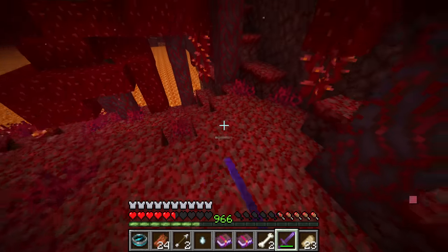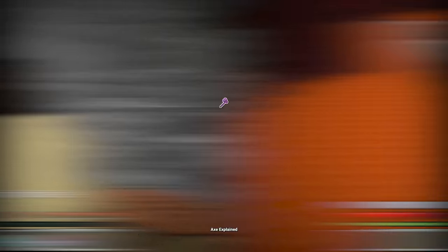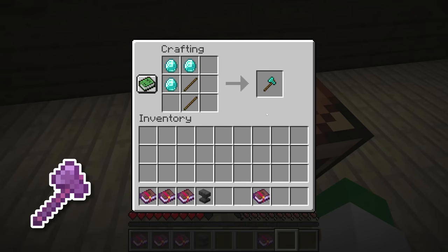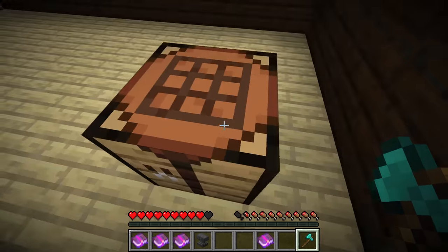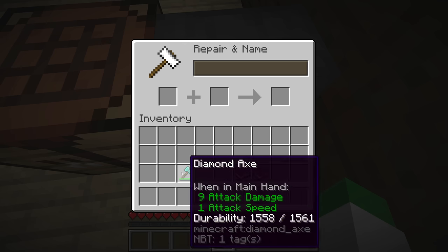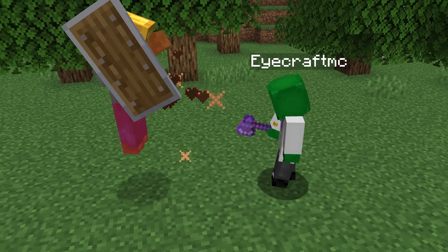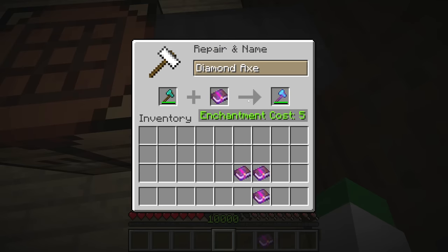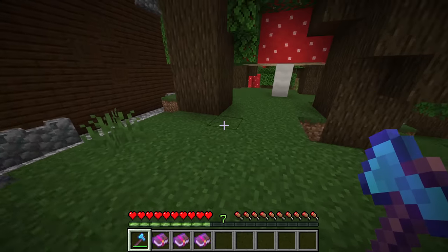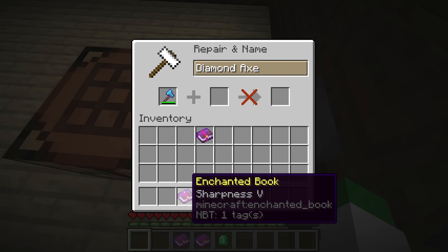On Bedrock Edition, the sword is much better compared to the axe, which we'll get to next. The axe is crafted with 3 material and 2 sticks — gold, iron, or diamond — and can also be bought from villagers. Axes can disable shields: there's a 25% chance normally, or 75% if you're sprinting. The Efficiency enchantment adds 5% per level to the shield-disable chance, so sprinting with Efficiency 5 means every attack disables a player's shield. Just like the sword, the axe can have Bane of Arthropods, Sharpness, or Smite.